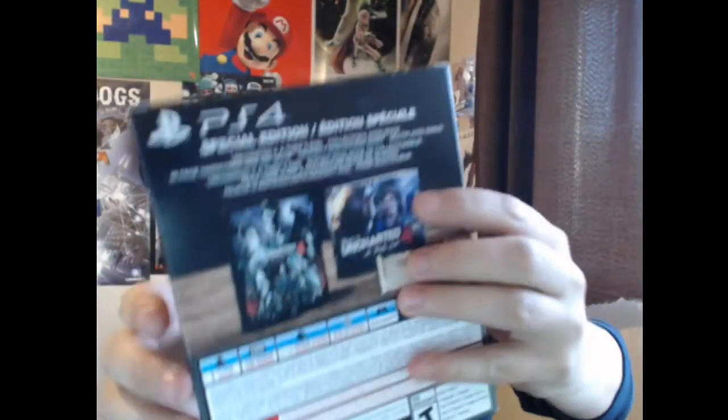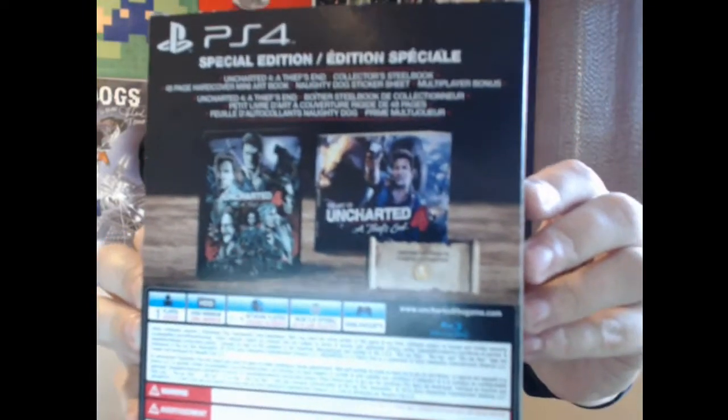This is the special edition here in Canada. Unfortunately, unlike the edition that came with a statue — which was only available in the US — I'm not able to do that unboxing. But I did want to do a quick unboxing to show you what's inside, because it comes with an art book, which is one of the things I really like. Some people don't, but I enjoy concept art and stuff like that. And of course it comes with a steelbook case.